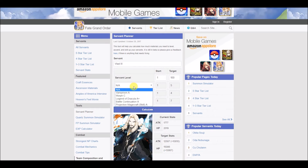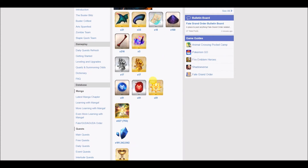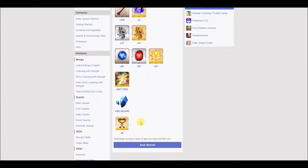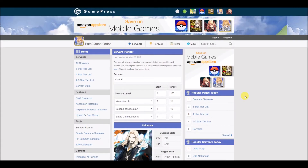For example, let's say Vlad is your absolute favorite character and you want to maximize all his skills as well. Set all three skills to 10 and calculate. Now that's all the materials you need to ascend him, to max skill him, to max grail him — and that's a lot of QP to be honest. But that's how much you need to really unlock your servant's true potential. So an excellent tool to use. Definitely use this to plan ahead before Gudaguda.